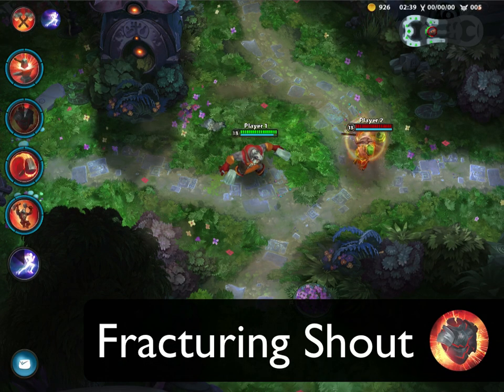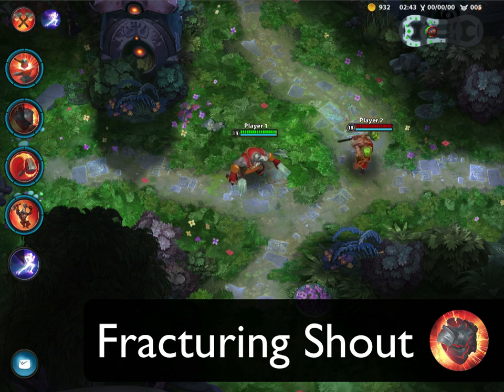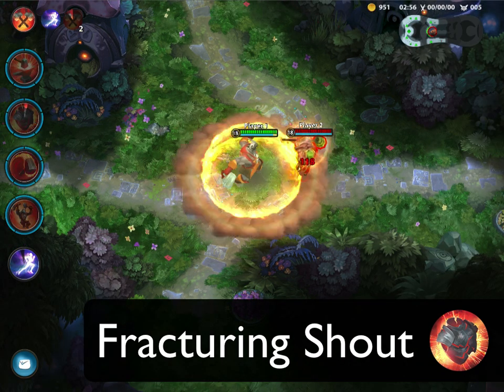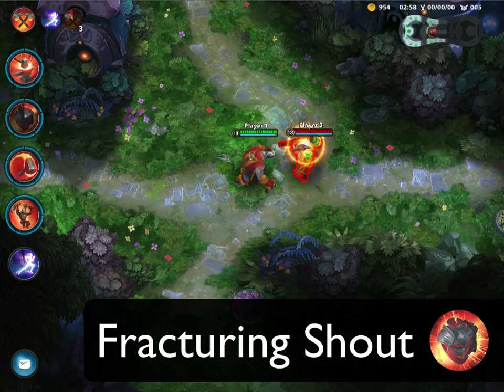Second up is Fracturing Shout. Fracturing Shout causes all nearby enemy contestants to take damage and have their armor reduced for a short period of time. Fracturing Shout also passively increases Volunder's armor. Use this skill to increase the damage of your basic attacks and your ultimate — your opponents won't see the damage coming.